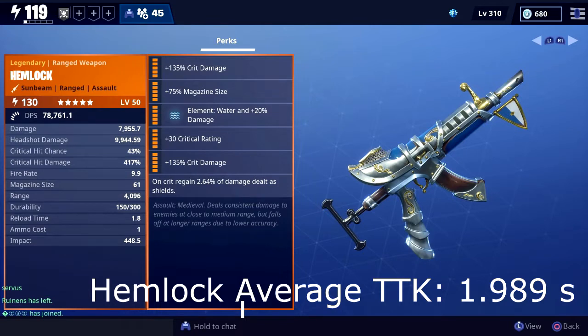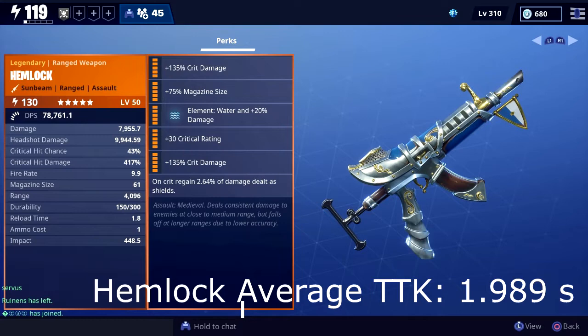After getting 10 kills with the Hemlock against level 100 Smashers, we can see that the average time to kill is 1.989 seconds. For those of you who might be wondering why I averaged 10 time to kills over 10 Smashers, it's because the crit chance on weapons makes their gun damage kind of random. It's not always consistent like headshot damage and raw damage, so the time can vary, and that's why I averaged 10 kills. Up next is the Silent Spectre.